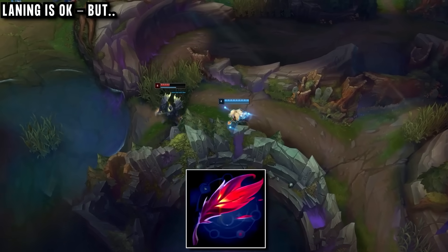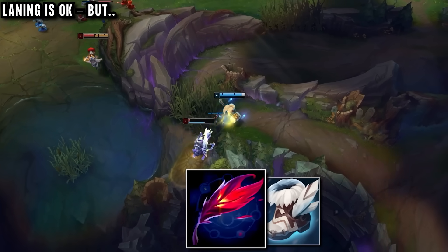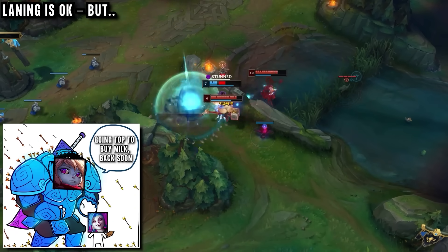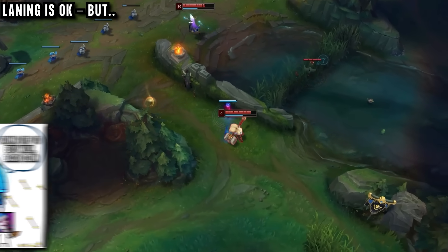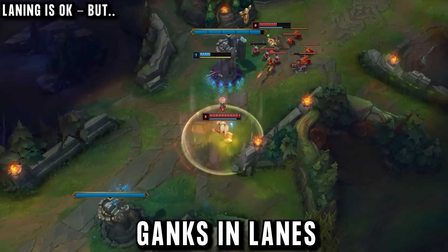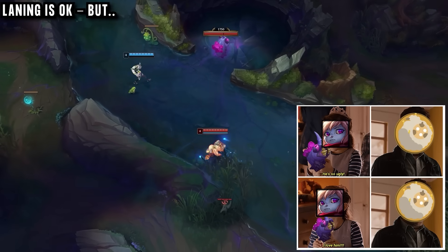Laning is not the main purpose of this build — roaming is. The faster he can get Rectrix, the new 900 gold AD and movement speed item, as well as Swiftness Boots, the quicker he can leave lane. He tries to get his ADC ahead early on, giving them any kills, but as soon as he sees an opportunity in mid or the enemy jungle he goes for it. Early on he's going for ganks in lanes, but then he almost always leaves lane when the Grubs spawn.